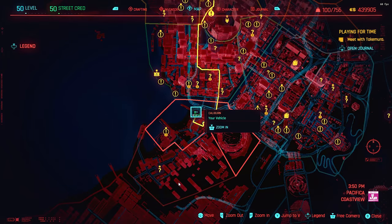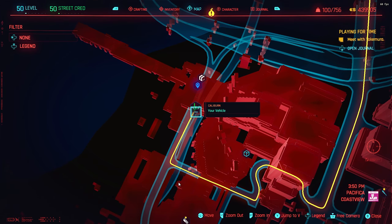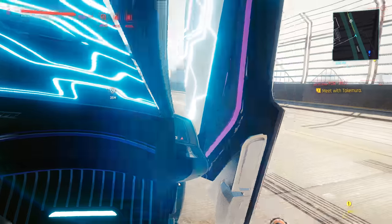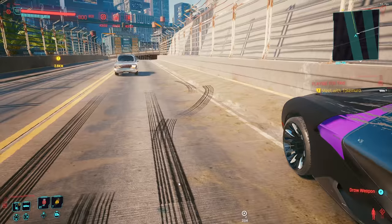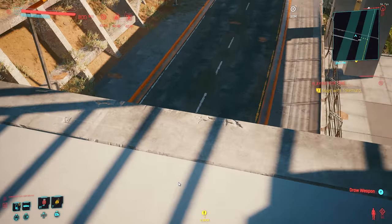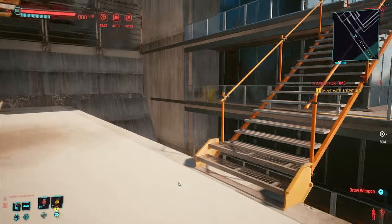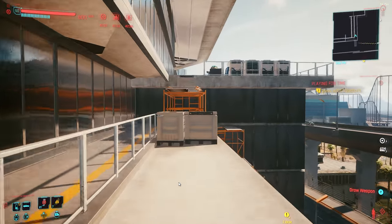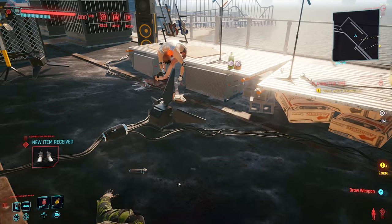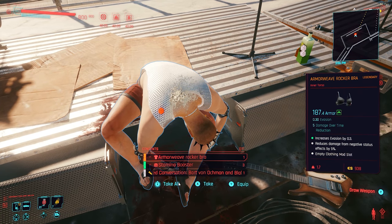For piece number two, head to Pacifica Pier — or at least that's the direction you want to be in. You ideally want to be on the freeway above that fast travel point rather than the road below. Once you're up on the freeway, you can just jump through the gap. As you can see down below there's another road — that's where the fast travel point is. You can jump up from the grass verge if you prefer. Following the path, there are no real obstacles until you reach the rockers up on the stage, and there you'll have the bra if you're on the female version, or the shirt for the male — that's piece number two.